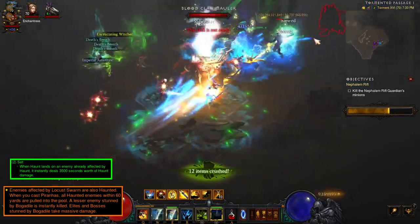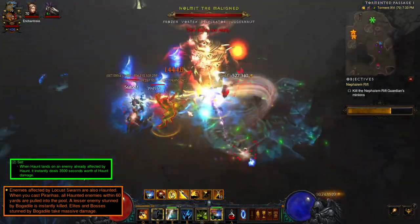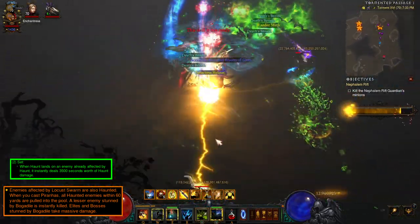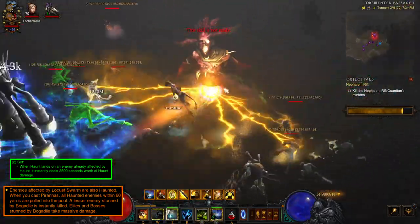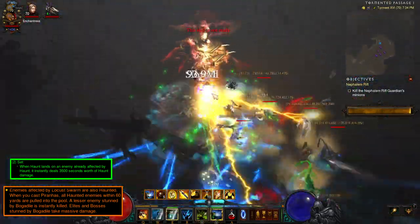We'll run the Wyrmwood in the cube to passively cast Locust Swarm. Each time it casts it'll fire off new instances of Haunt. Haunt itself reads: if the enemy dies, the spirit will haunt another nearby enemy. We'll take the Resentful Spirits rune for a second cast, and the Haunting Girdle for a third. This allows you to pretty much run through the rift barely casting anything.